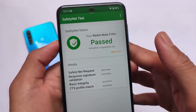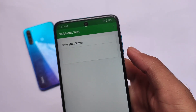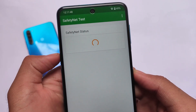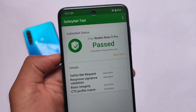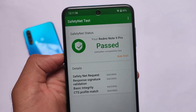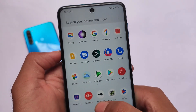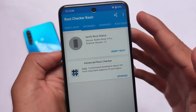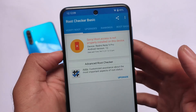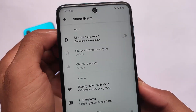SafetyNet also does not have any issues. SafetyNet is passing without any issues — it depends on whether you've rooted your device. In my case I'm not using a rooted device. The Redmi Note 9 Pro SafetyNet compatibility test is passed: CTS profile is success, basic integrity is success. Root checker also confirms root access is not properly installed on this device. SafetyNet passes out of the box, which is actually good.